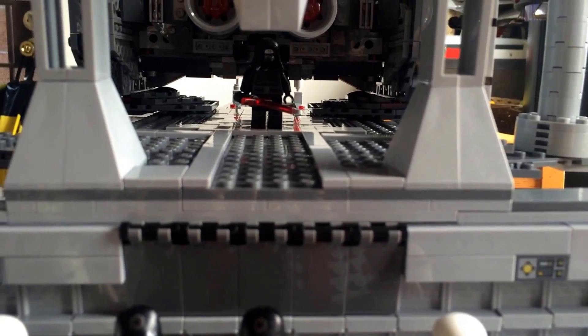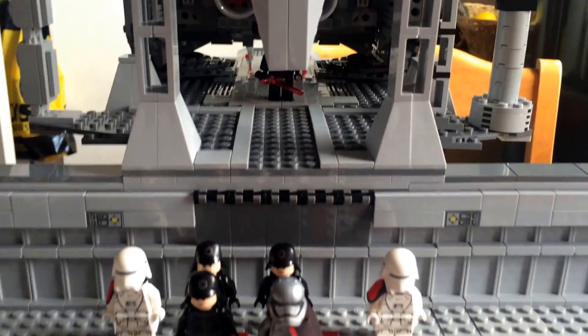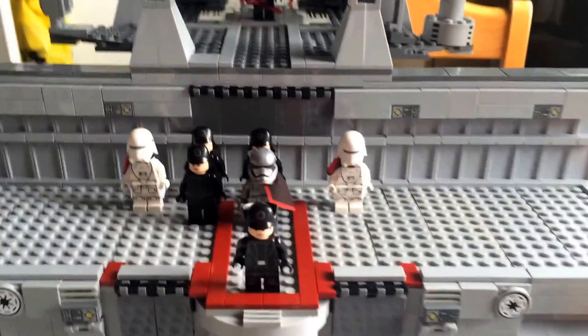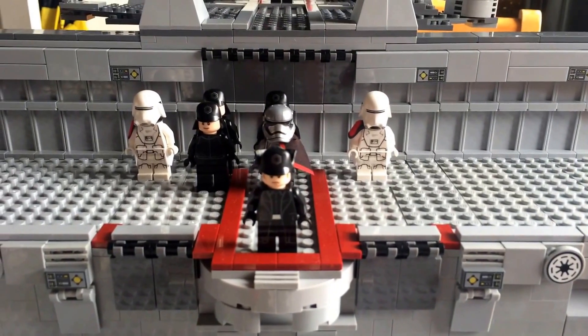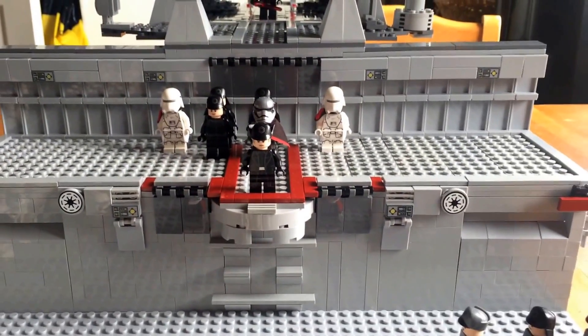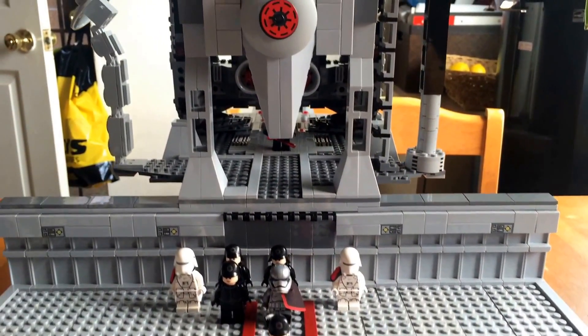And right behind him is his ship. So what we've built here is our interpretation of General Hux giving his speech. Let me give you a little glimpse of what we built.